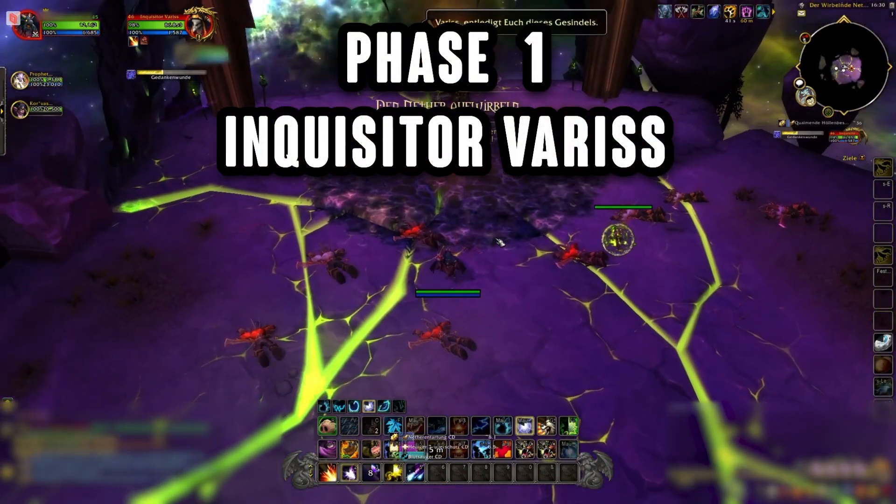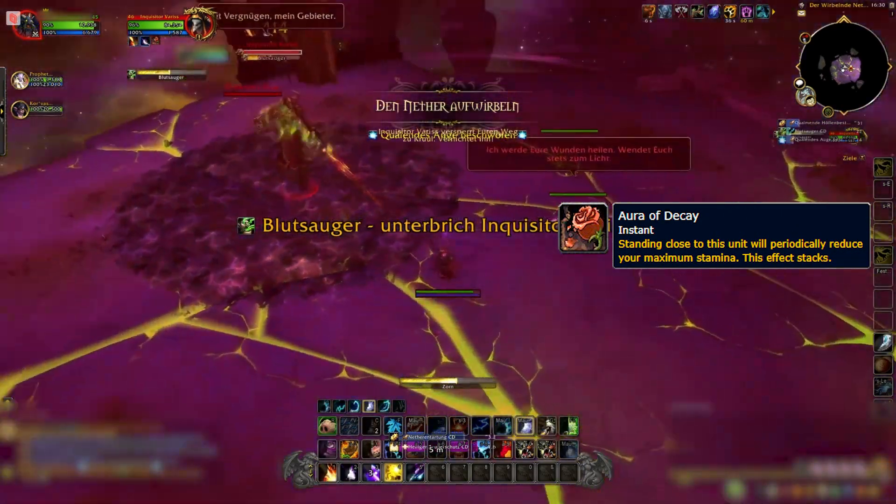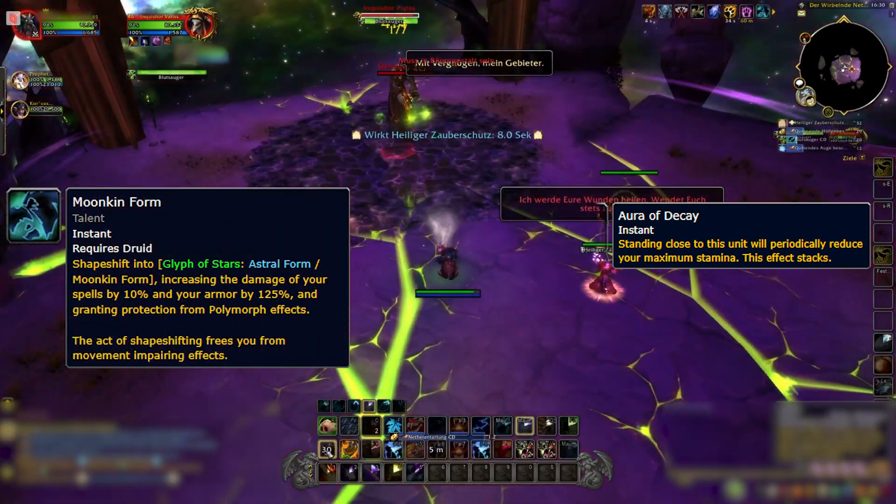Let's jump into the first phase of the challenge, where you'll face Inquisitor Varys. To counter his Aura of Decay, switch to Moonkin form and use your ranged DPS.